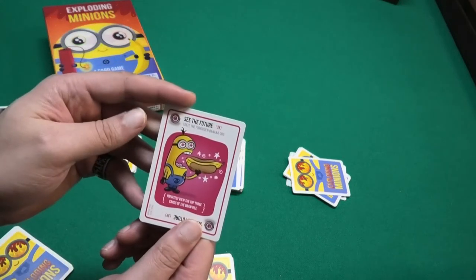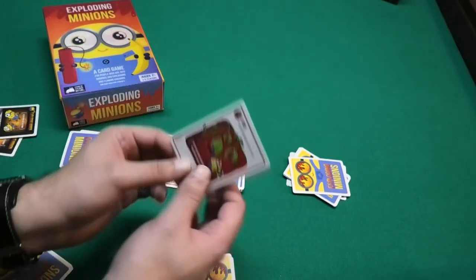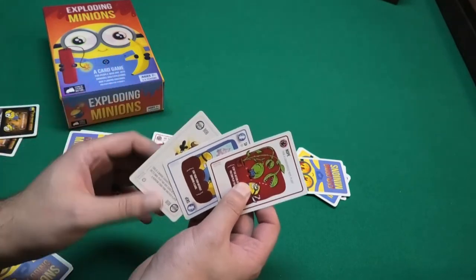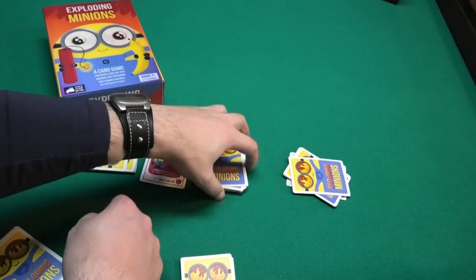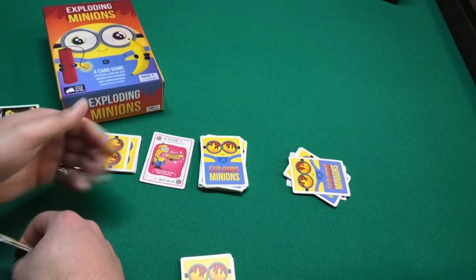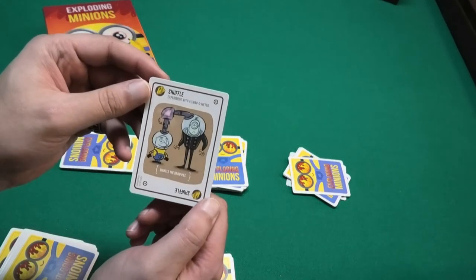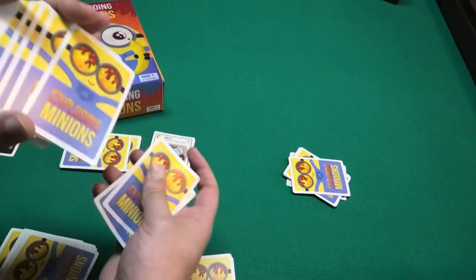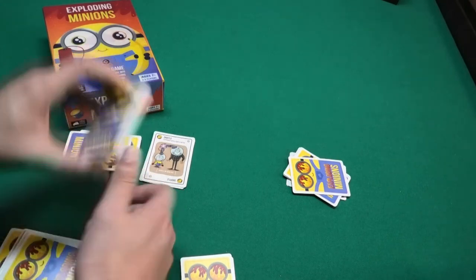For example, you can play a card called 'See the Future' to privately view the top three cards of the draw pile. You're not allowed to rearrange their order, but at least you know what's coming. If the top card is an exploding minion, you might want to play a 'Shuffle' card to shuffle the draw pile, hopefully moving the exploding minion somewhere else.